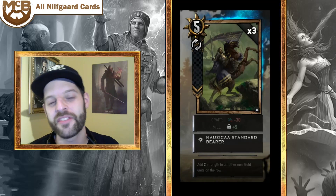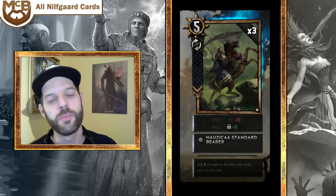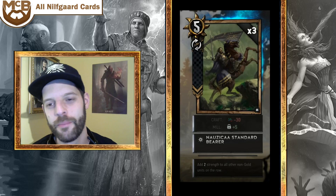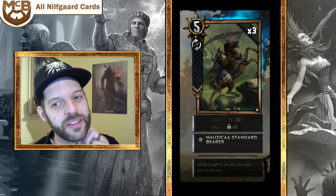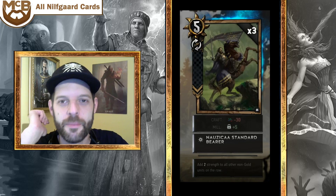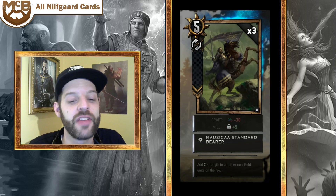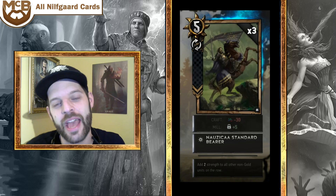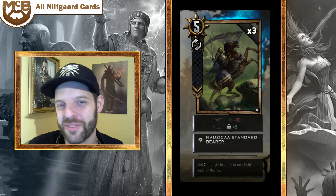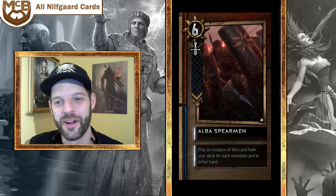The Nausicaa Standard Bearer is a 5-strength unit playable on any row that adds 2 strength to all other non-gold units on the row — very similar to Heimei Scald in Skellige. Since buffs are better now, this card might see more play. Heimei Scald already sees a lot of play in Skellige, so this card could appear in some decks. It's a basic starter-type card you'll see in starter decks and kegs as a common card.